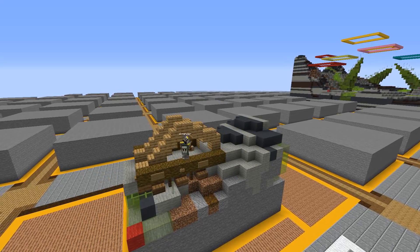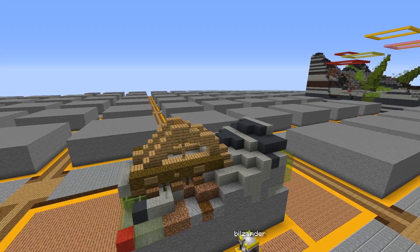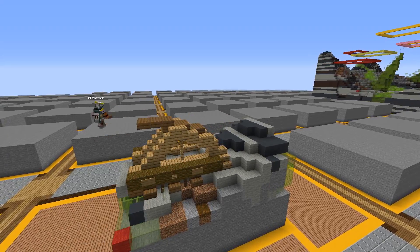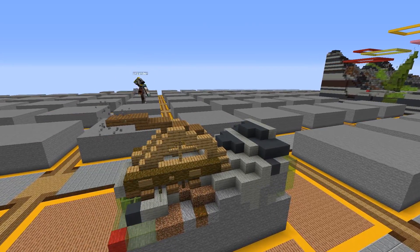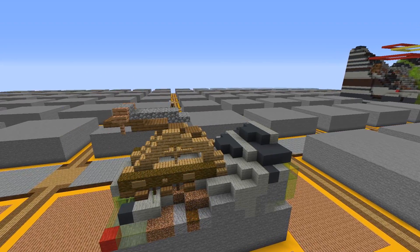And then started work on the actual structure itself. I just did some simple oak supports here. Used some fences just to make it look all nice and good. And then this actually didn't look too bad compared to the structure, but then the cannon had to come in and there wasn't enough space and it all went wrong. So I got rid of it.